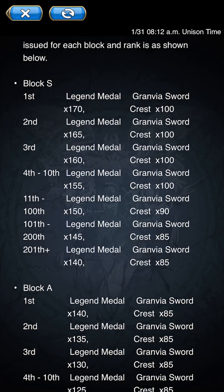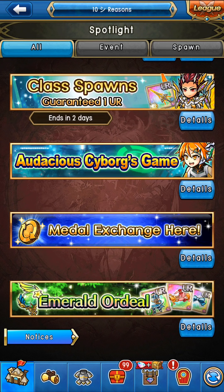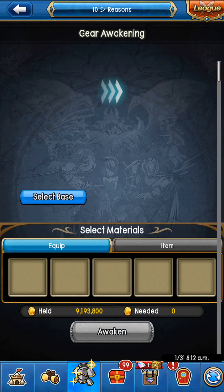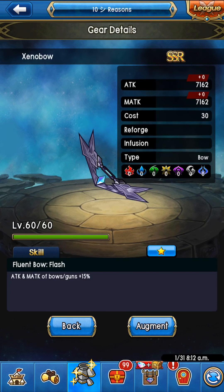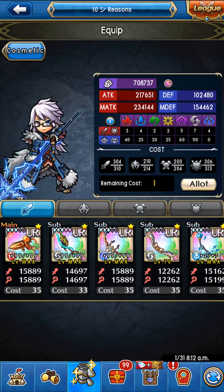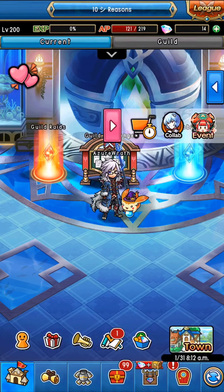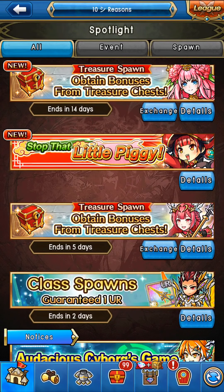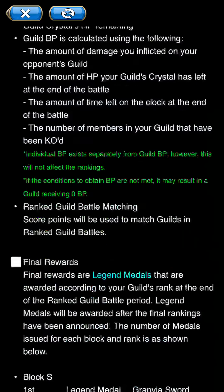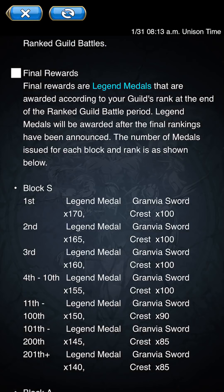The guild battles give you legend medals and gravity sword — great stuff for the Zeno awakening. Zeno stuff is something you absolutely want at its maximum because it offers a really nice skill that buffs your stats on your weapons and really helps. If you don't have nulls, they also have legend medals for that, which is very nice.